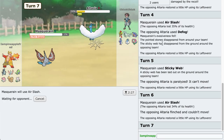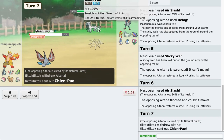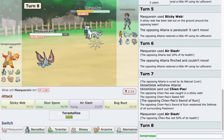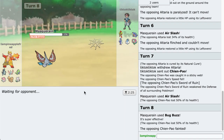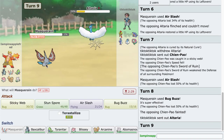Down goes the Altaria. They switch - that's fine with me. Chien-Pao. Sword of Ruin - weakened the defense of all surrounding Pokemon. This gen is full of broken stuff. It's like taking Zacian and Zamazenta's ability on crack and just putting it on every single move and ability. It's just crazy.